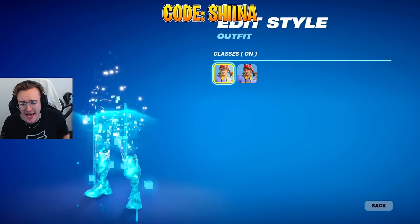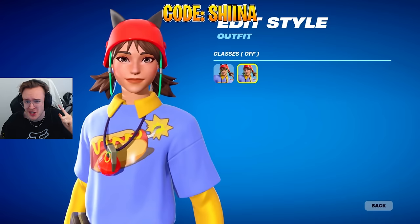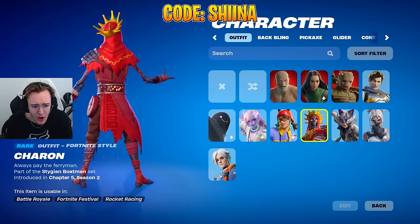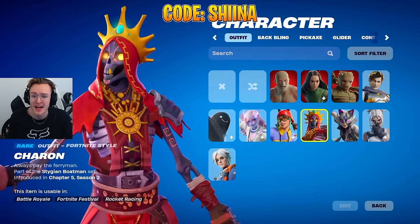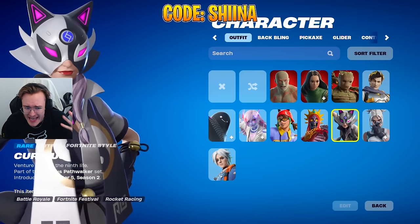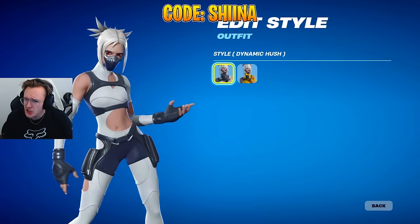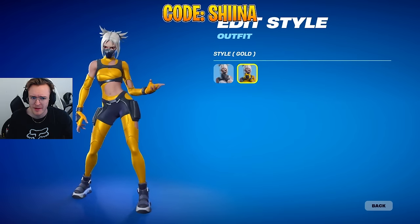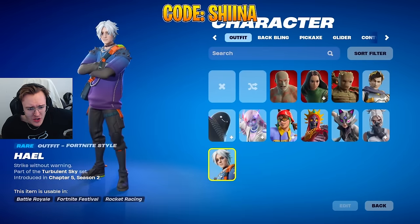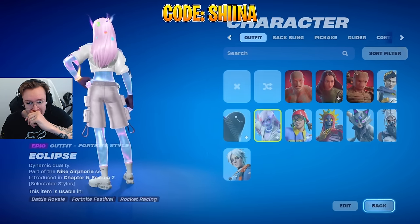Here are a few skins that haven't been released yet: a cool hippie hot-dog-style skin with two styles — glasses on and off. There's also a new Oro skin called Charon, part of the Stygian Boatman set. There's one called Curious, a Lynx-looking skin with a cat mask. We have Dynamic Hush with a gold style as well. And there's a skin called Hail, part of the Turbulence Sky set. These are all brand new skins coming very soon.